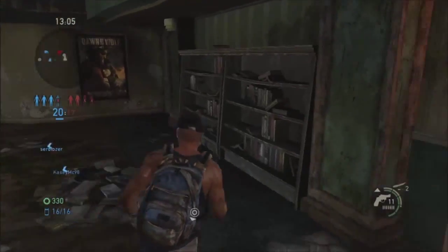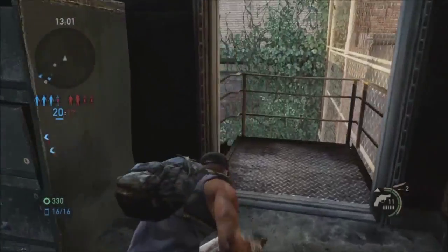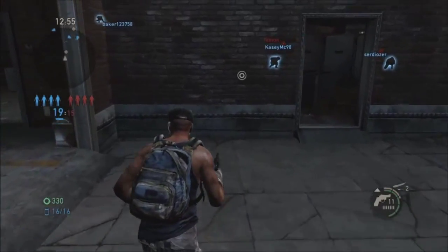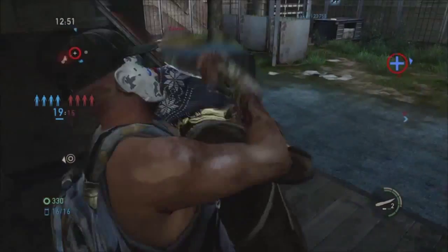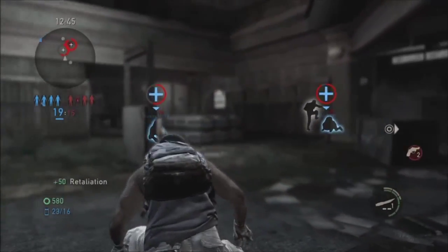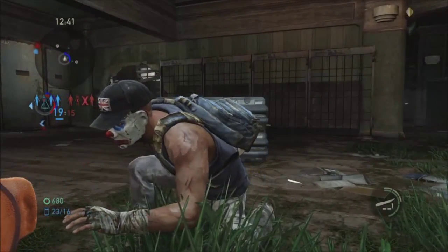Here I try to go in for the flank, and sometimes I do make the mistake of taking the longer route than usual. But here I manage to flank this guy, get around him, and we have about two or three shivs left to use. I do try to make it a mission to use all the shivs I have — that's just a little thing I try to do for myself.